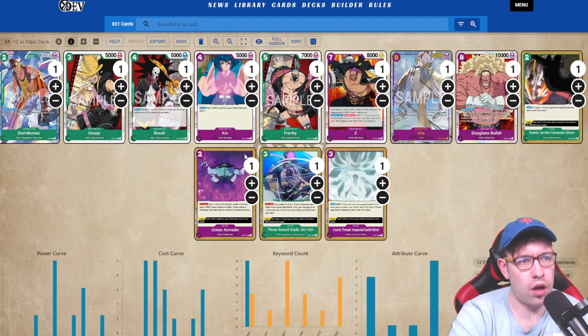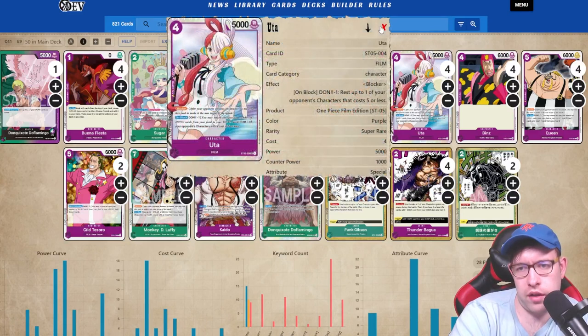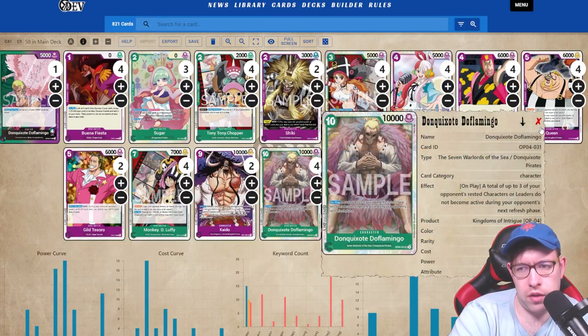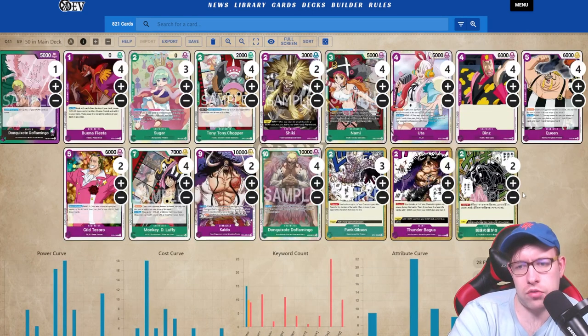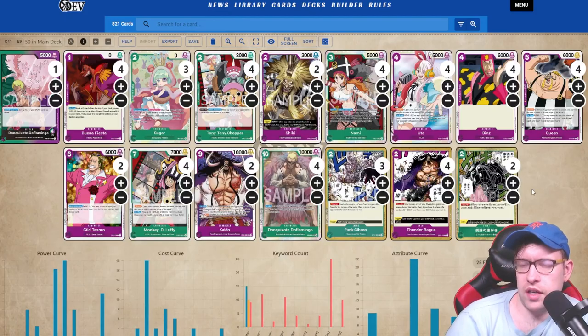With Uta's blanket boost, an 8k Luffy blocker, a 7k Queen blocker, and Uta itself at 6k — that's a really solid defensive setup. Doflamingo is a powerful guy but not an end-all-be-all. This is my first foray into OP4, so I'm figuring it out alongside you guys. The film package is really fun to play, there's a lot of interaction, and there's a lot of cool stuff you can do. Highly recommend testing it out — thanks for watching, and I'll catch you all next time.